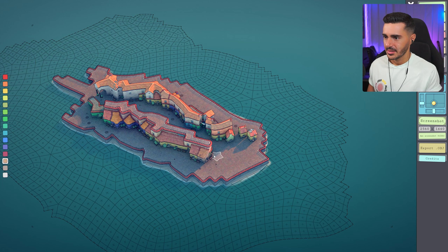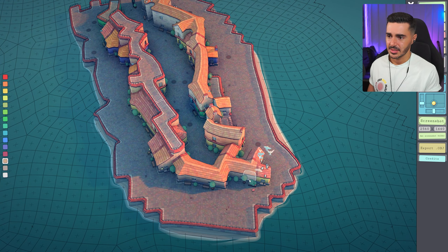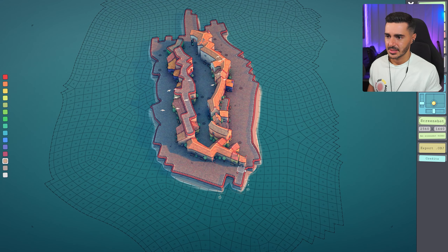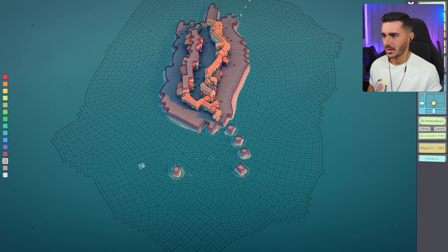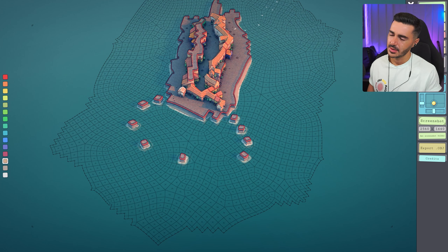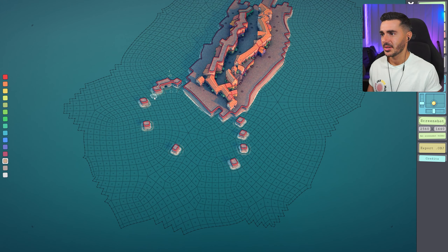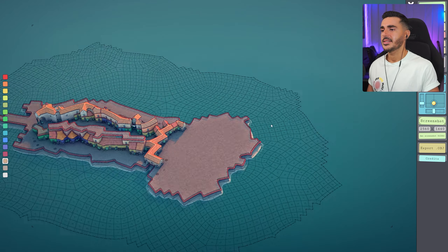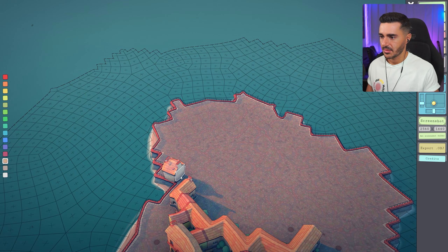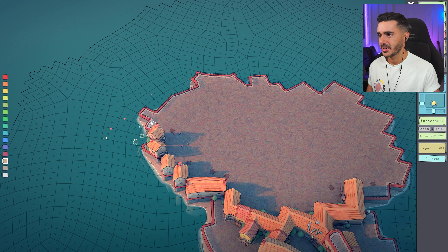Let's close this area — otherwise it won't form the park I want. Now let's create this large area for the park and fill it entirely. Created the base for the park. Now I need to create a second level on top and close it so it will form that sort of garden. Like we create an outer line with the houses for the park to form.